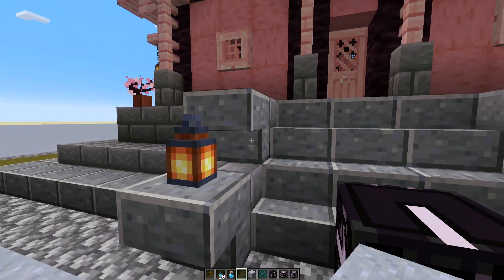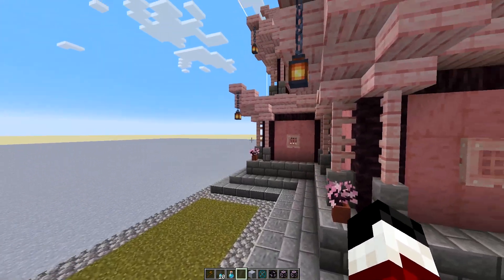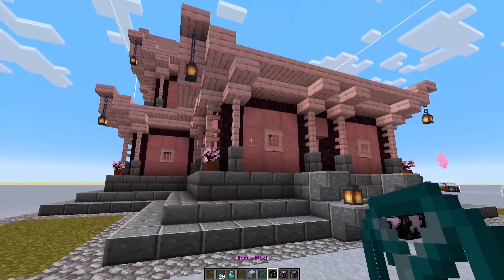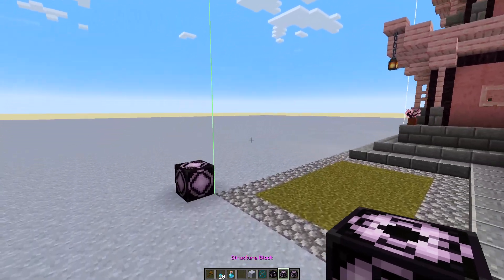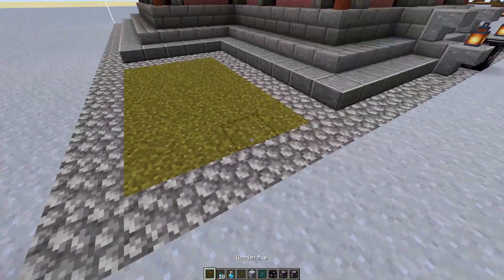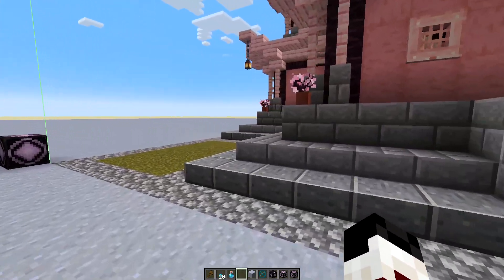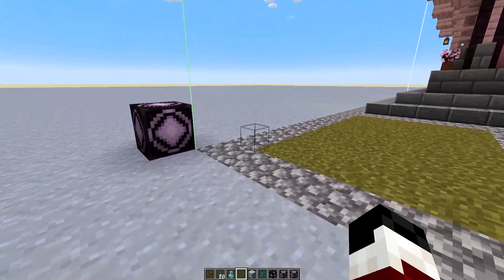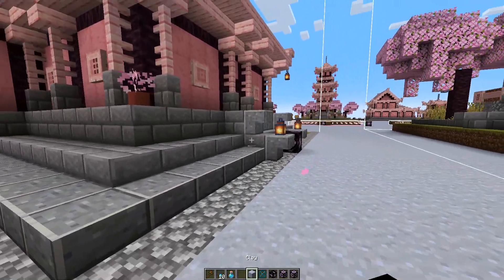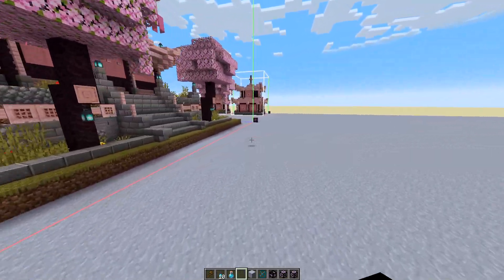One other thing I want to point out: if you are making big structures, you do want to fill in the air with structure voids. That way when this naturally spawns in your world, if there's a tree or a pile of dirt nearby it will cut into that and not affect your structure. You can alternatively have the terrain bleed into the structure, but that can sometimes break things, so I prefer this method.